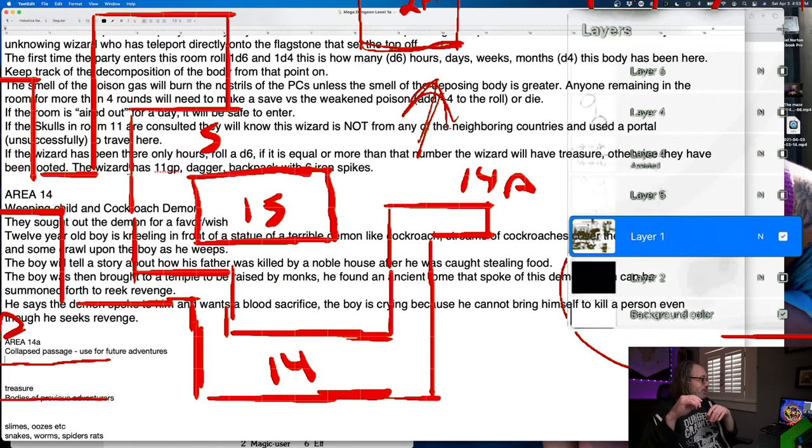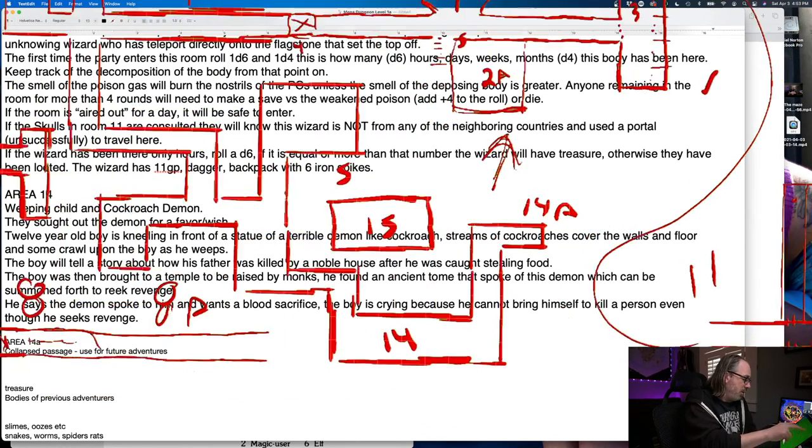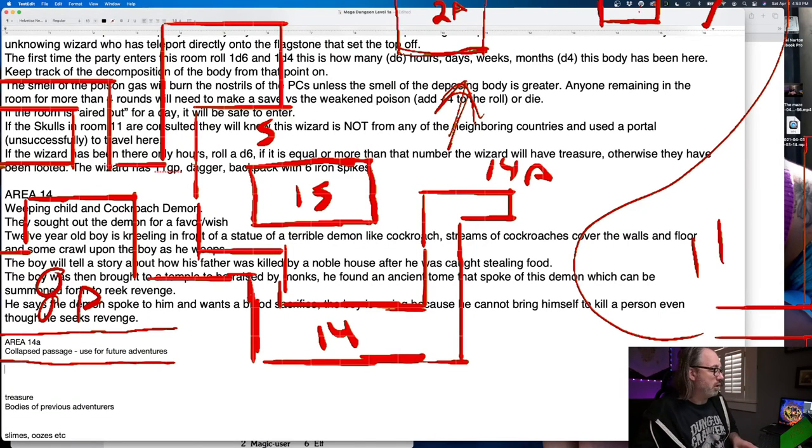Later on you can have hints that there's more stuff there — someone finds a map in another dungeon showing more rooms, or maybe there's a hole in the ceiling on the second level leading up beyond 14A. We can add to this as we go. Area 15 is still in that same cockroach area, and since the child has nothing with them, 15 is going to be some kind of treasure area requiring a secret door, with a trap with treasure.